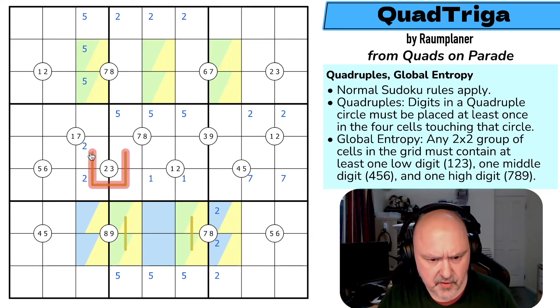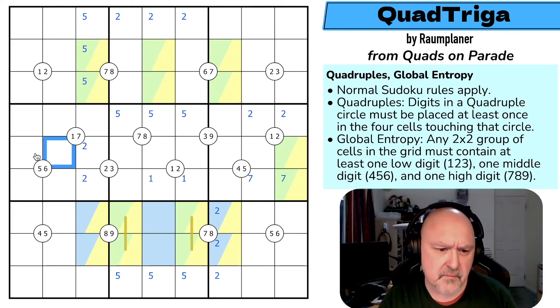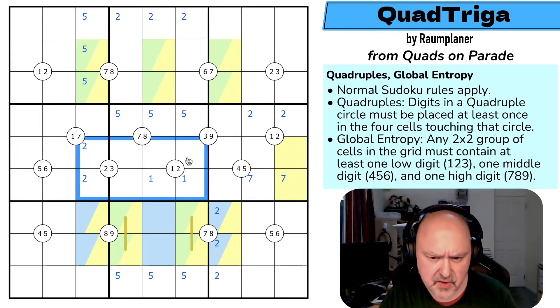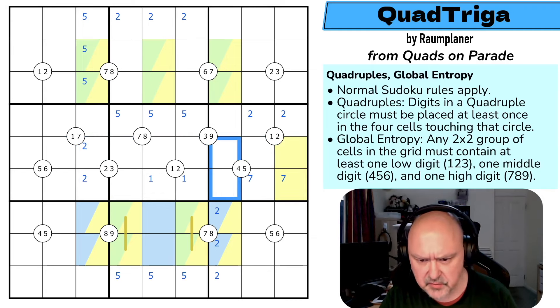And I can do the same here: two lows here, two lows here — there must be a low here and a low here — so there's no low here. This is made up of only mids and highs. So one and two are in there only. And for mids: two mid here, two mid here — one mid in here, one mid in here — there's no mid here. These are two highs. But two lows in here, two lows in here — there must be a low here and a low here — so there's no low in those, that's only high or mid.